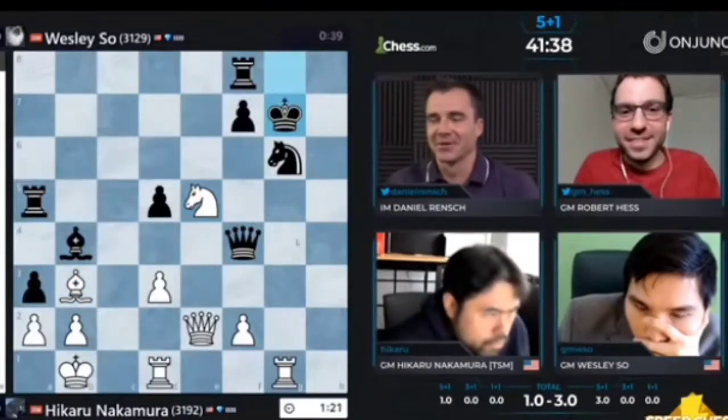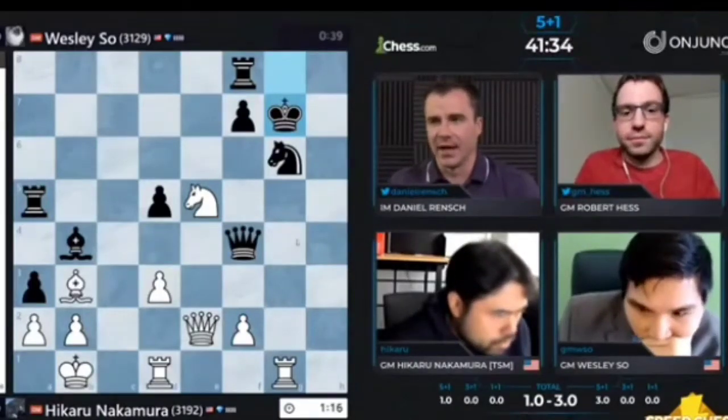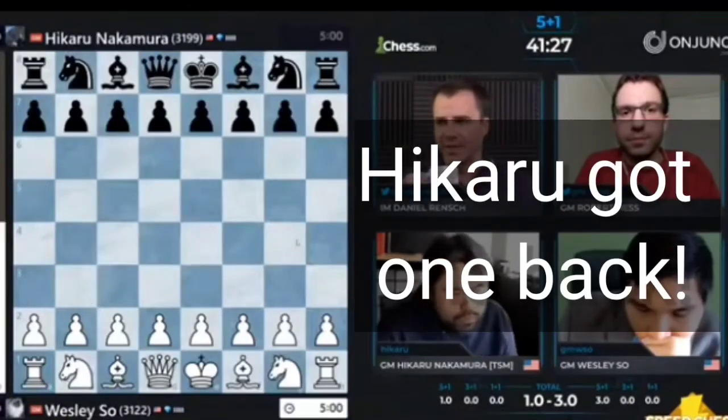It looks like Hikaru takes advantage of the nice pin with knight takes E5, but he has to convert here, and I would say this is one that Hikaru desperately needs, given that he's down two games to start the match. And so Wesley just throws in the towel there.